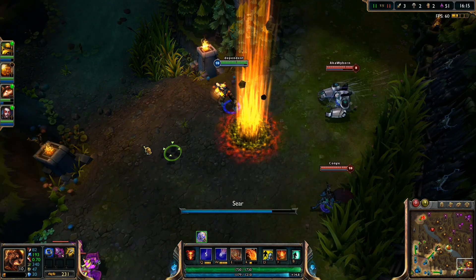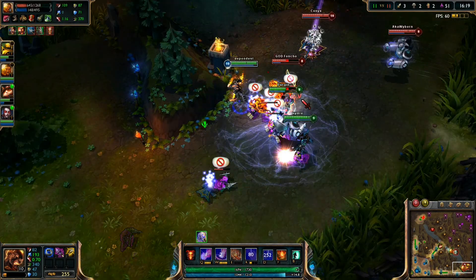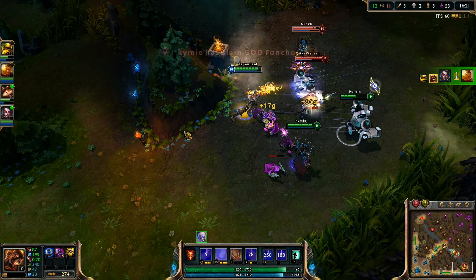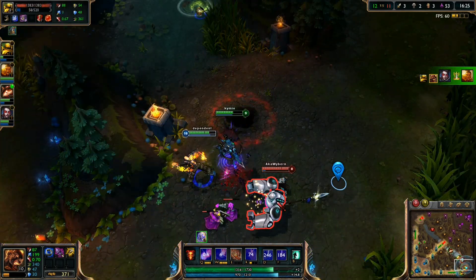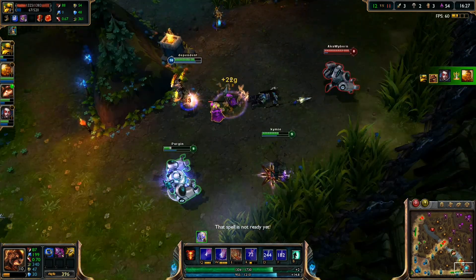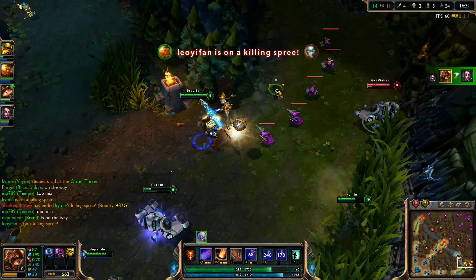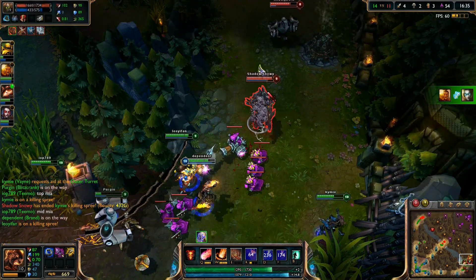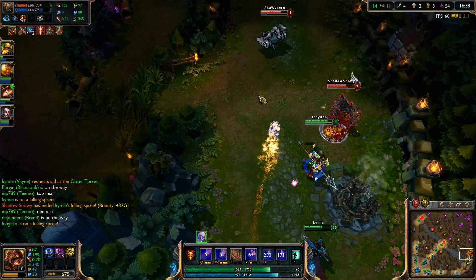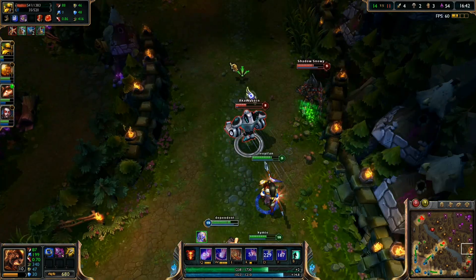It's not my favorite AP nuke champion but I wanted to show you guys. I used my ult here, landing a W, getting some damage on Vayne. Let's keep pushing. I don't have my Flash so I won't be able to catch up, but this small fight is going well I think. Let's try to stun him.